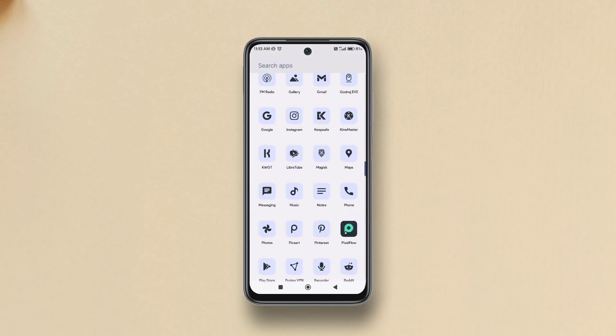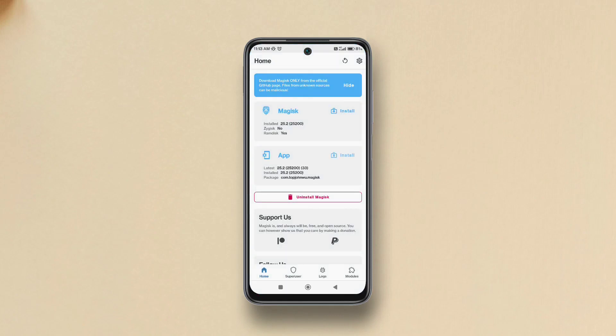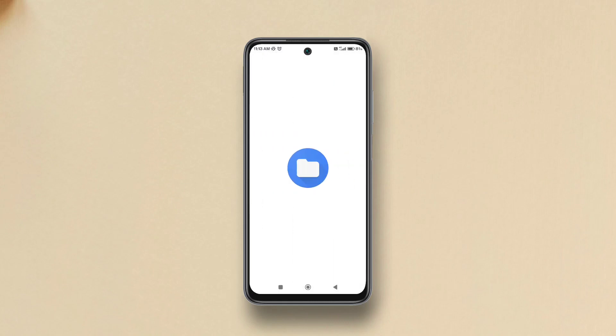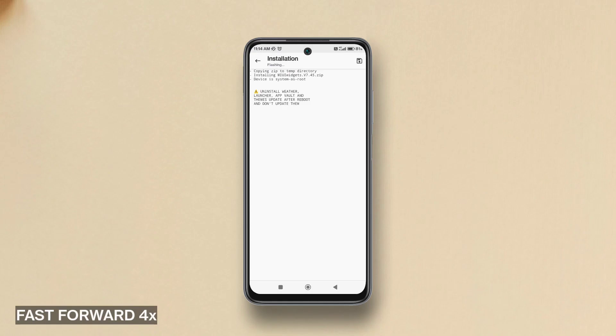Once downloaded, head to the Magisk Manager app, go to the module section, tap 'Install from storage', and pick the MIUI Widgets Enabler zip. The module will flash, and after a reboot it will be fully activated.